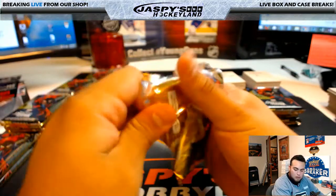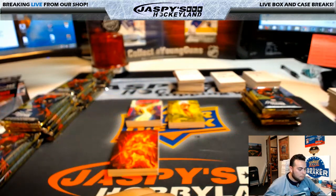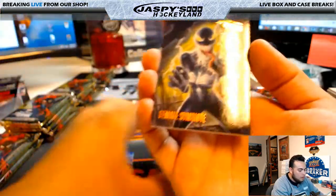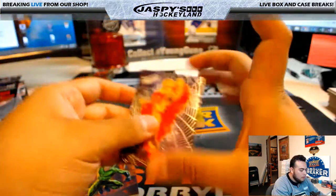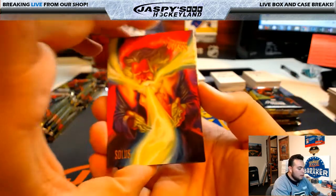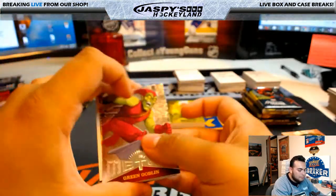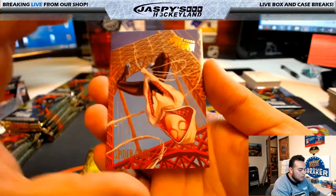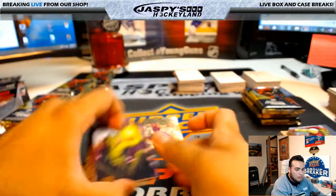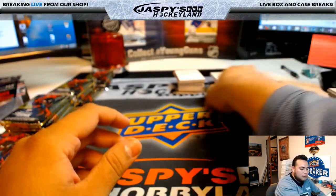I'll do three at a time. First pack: Molten Man, Demigoblin, Adam Warlock, female Symbiote, and Scorpion — that was the Adam Warlock webbing. Next pack: Solace, Rocket Racer, Civil War Green Goblin metal, and Silk. Third pack: Craven, Spider-Gwen, Hawkeye webbing, Black Cat metal, and Jackal. Nice three packs for you, John Parker.